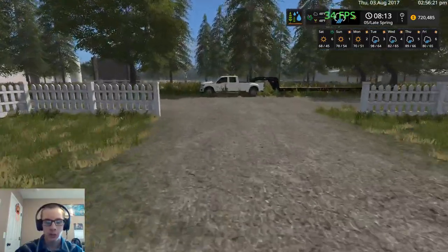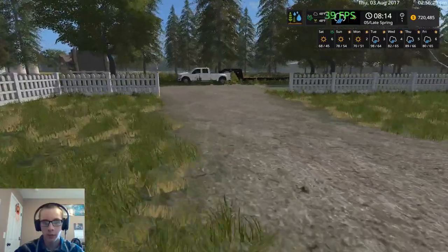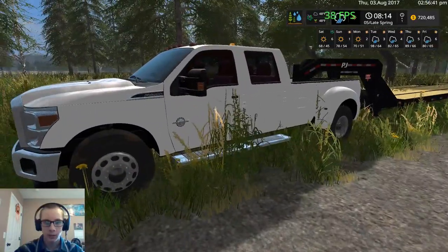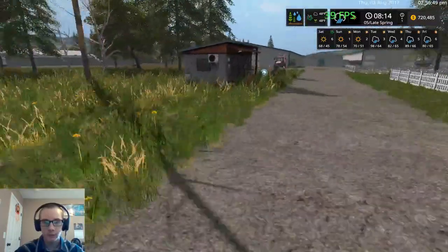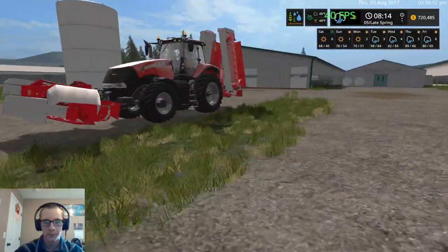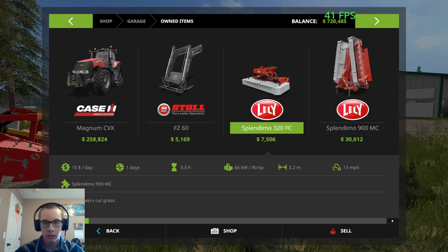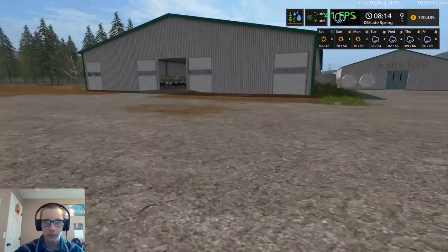I can give you guys a quick tour of the stuff I've got going on here. We're going to be working on hauling some hay, which is why the Ford and PJ are sitting there. Here we have the Dodge Ram 3500 Dually, kind of the main farm pickup for driving around. The Ford F-350 Powerstroke is the trailer puller, and then the PJ Gooseneck. There's a little workshop here for customizations. The Case IH 380 Magnum is hooked to a couple of Lely mowers — just in-game mowers, not mods or DLCs.